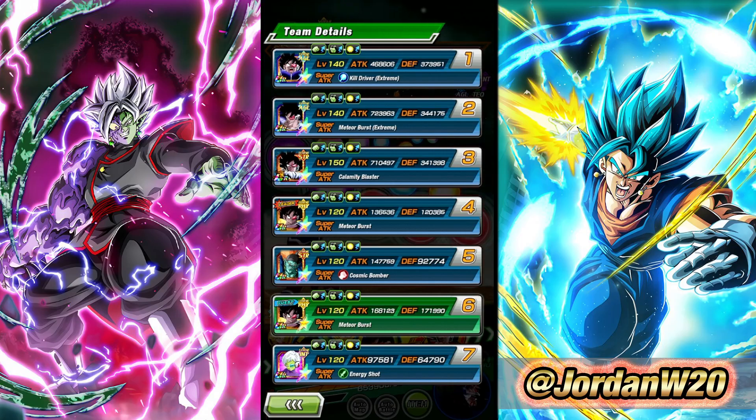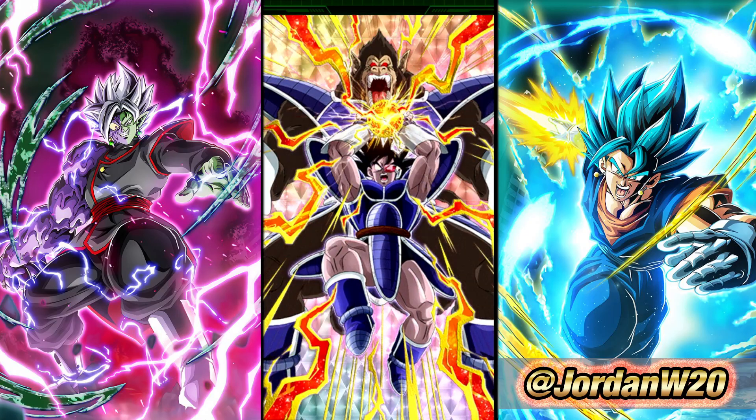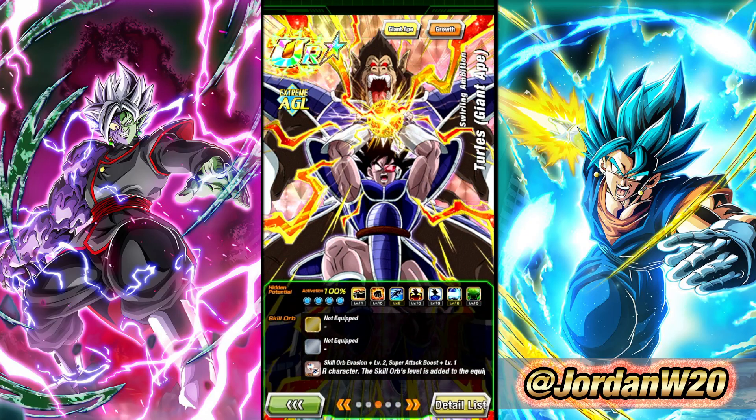Alright everybody, we are hopping into the 200% Showcase for the newly EZA'd Great Ape Turles. Now, this is just a sub-EZA, so the expectations for him aren't super high. I have already used him in a few runs in the physical Turles World Tour, and I've been rather impressed with this guy and the numbers he's been able to put up. Defensively, it seems like he's able to tank a lot of normals in the game, which is really nice.